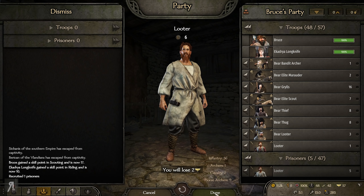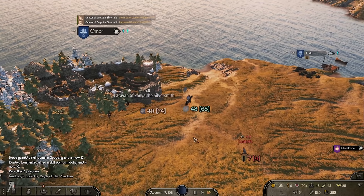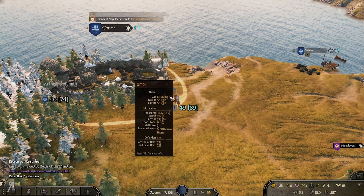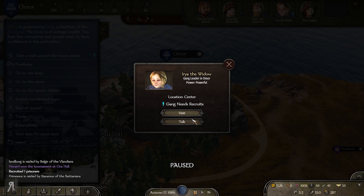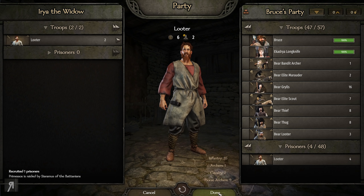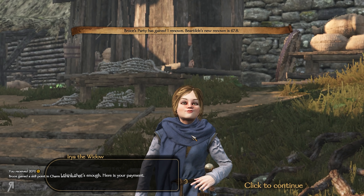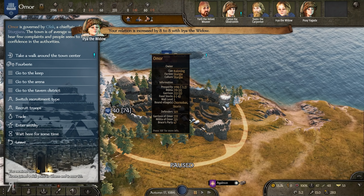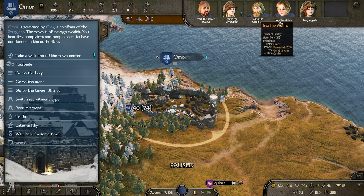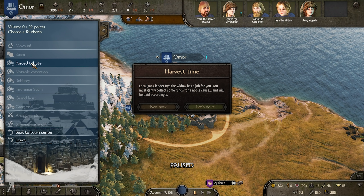We have one extra person joining us, and I already got another one — that's super fast. Now let's go speak to Iria. She's going to be very pleased. We delivered two looters and that was all we needed. She's given us 2,000 gold, we increased our charm skill a little bit, and we've increased our relation with her enough to now unlock Forced Tribute, which we will try.